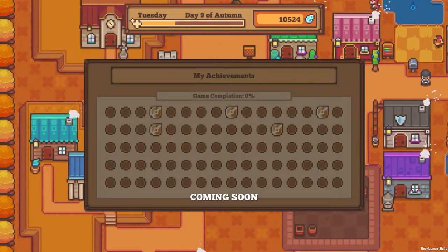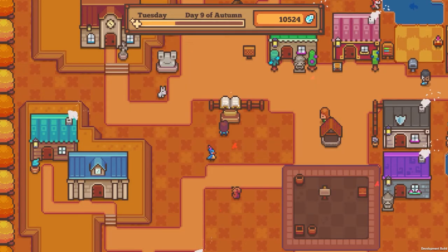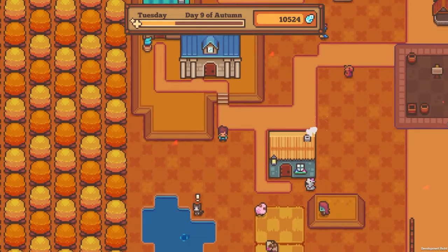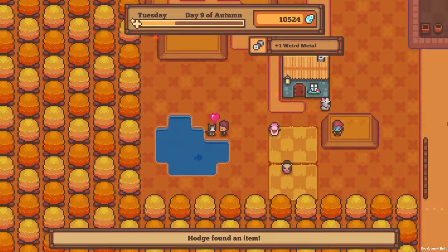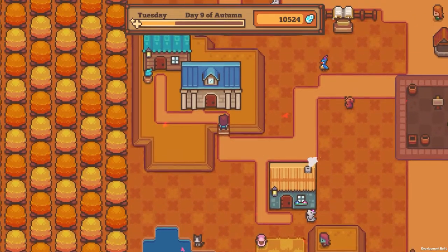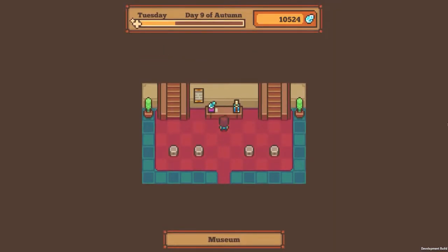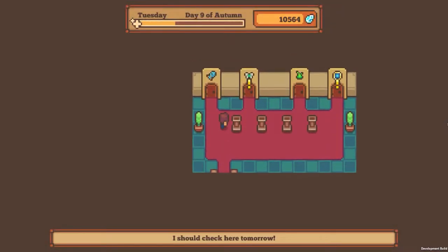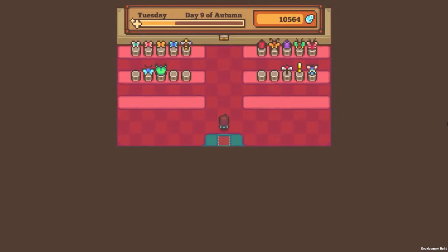Oh, the book is glistening — why is the book glistening? Oh, the achievements are coming soon. I see that we have some. Oh my gosh, this game is astounding to me. Our cat found some weird metal. That's the genre of music I'm most fond of. 40 dew drops. And wait — we got two items here that we had not fulfilled.